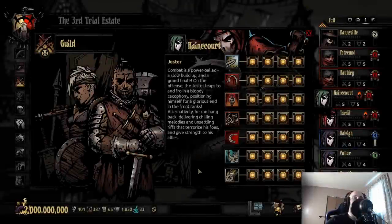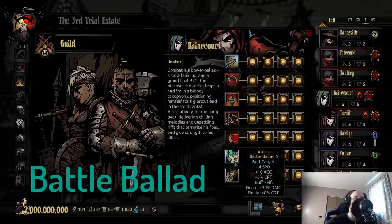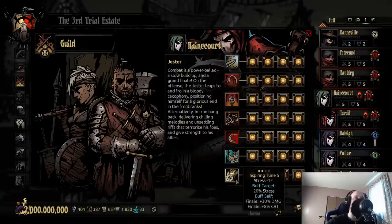Jester. Is it really a question? We all know it's Battle Ballad, right? 4 speed, 10 accuracy, 6% critical. That's a free like 2 trinkets in 1 turn, and it adds to its finale damage so if you do get shuffled by the end of it you are going to have a disturbing amount of damage to drop upon your foe. Therefore it's easily Battle Ballad. You can spam that about 2 or 3 turns in a row - you outspeed, you never miss and you're always critical striking. Thus you don't even have to take time to do Inspiring Tune because you're reducing stress via critical strikes.